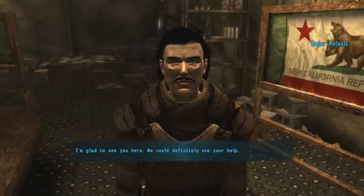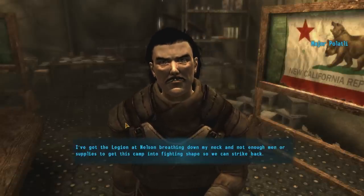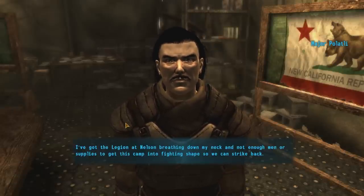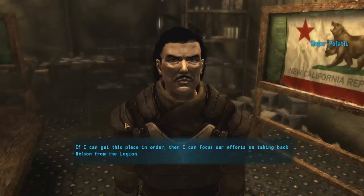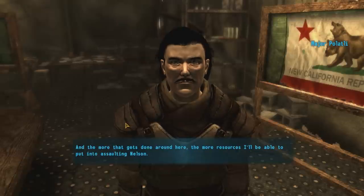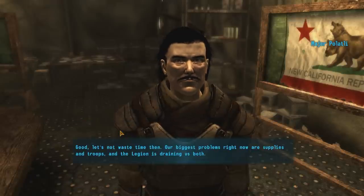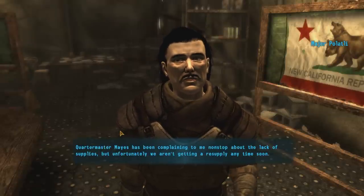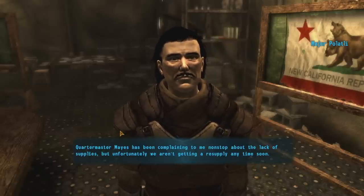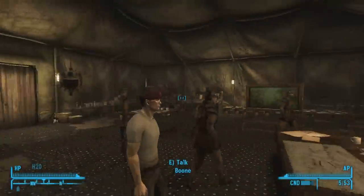The commander is glad to see us and says they could definitely use our help. He's got the Legion at Nelson breathing down his neck and not enough men or supplies to get the camp into fighting shape. He needs us to talk to a few officers and help resolve problems around camp — if he can get the place in order, he can focus on taking back Nelson from the Legion. The more that gets done, the more resources he can put into assaulting Nelson.